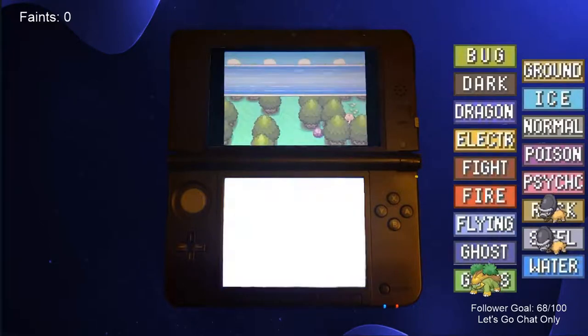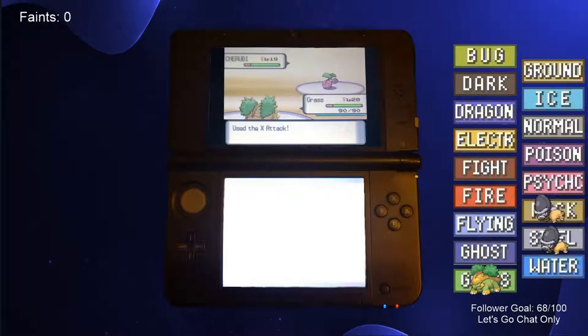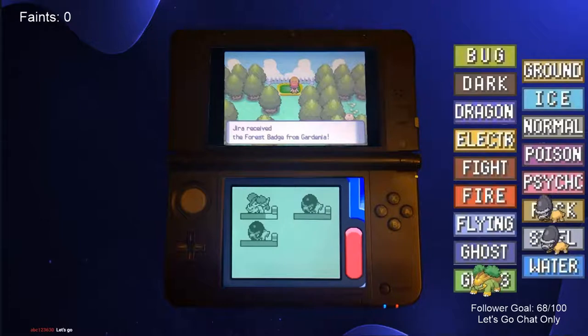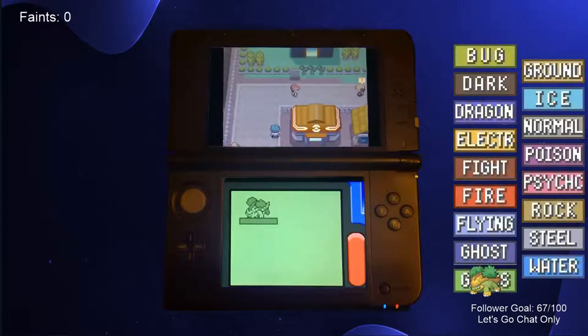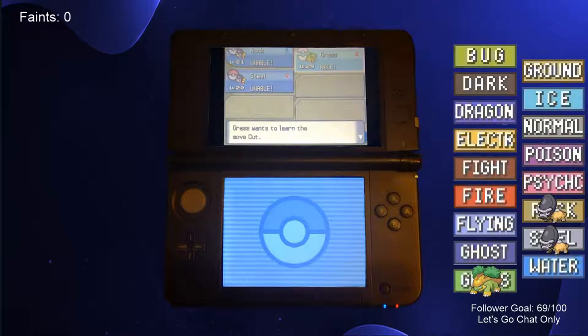The next major battle was with Gardenia, the Eterna City Gym Leader. After using an X-Attack and X-Defend, we used Bite to knock out all of her Pokemon, earning us the second Gym Badge. The Team Galactic Eterna building was blocked off by thin trees, so we had to teach one of our Pokemon Cut. The only Pokemon that could learn it was Grotle, so we taught yet another HM to the Pokemon.